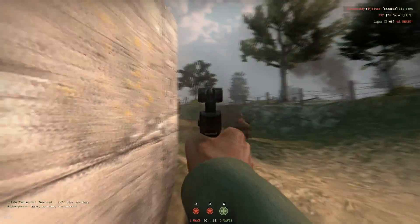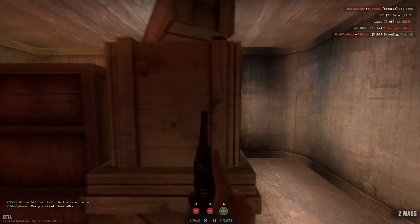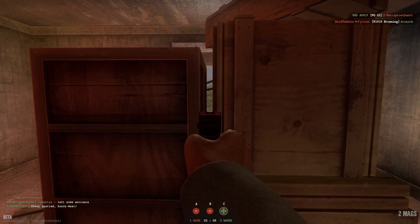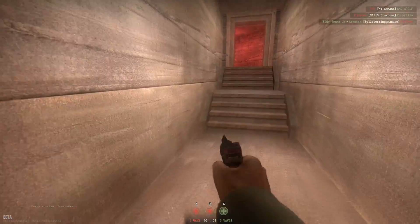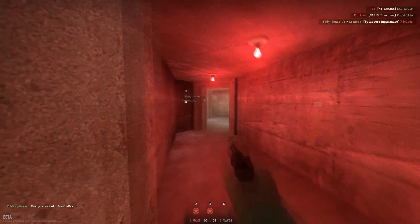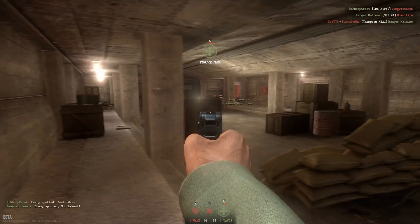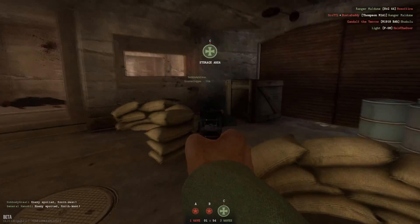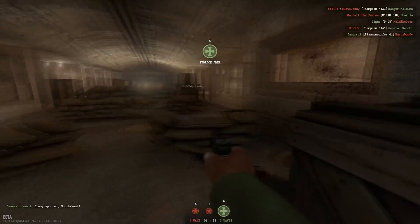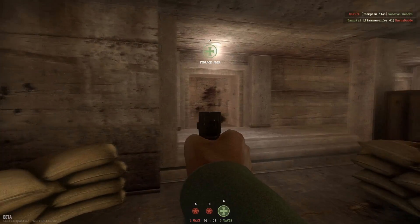Even if this pistol is not my favorite, it still has some advantages. When you play as officer, the C96 is a better pistol — more damage and a bigger magazine size — but maybe you want to spend less supplies on a secondary weapon. You can pick the P08 and have more supplies for grenades or a primary weapon.